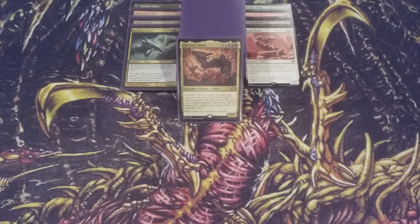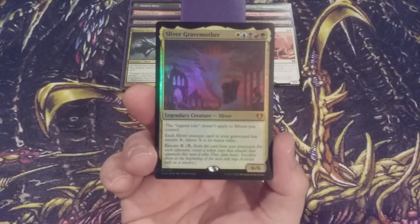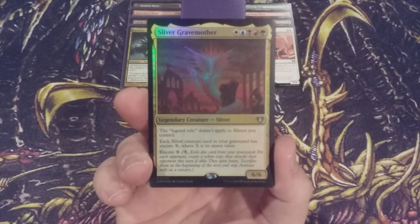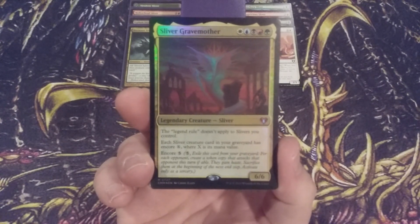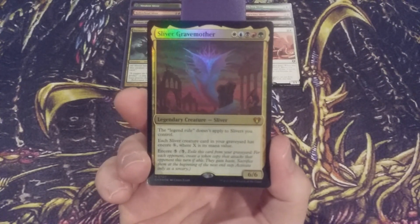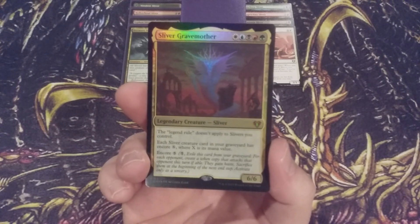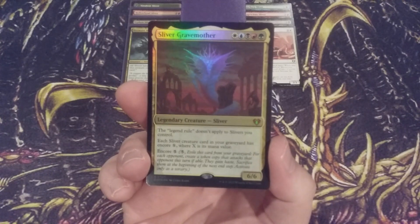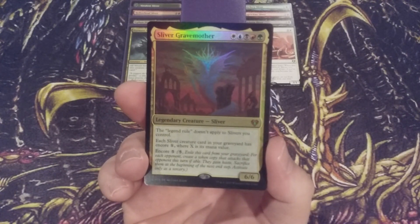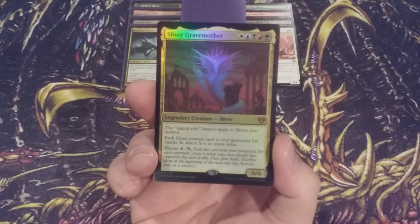MTGBC, there you have it — four brand new Slivers in and four Slivers coming out. But we're not done yet. We're going to take a moment to talk about a Sliver that should not go into your Sliver deck: the Sliver Grave Mother. Here is the latest, most recent, newest legendary five-color Sliver — so this can be your commander, a 6/6 in white, blue, black, red, and green. It's unfortunate we couldn't go back to the 7/7. The Grave Mother makes it so the Legend Rule for our Slivers does not apply. We'll come back to that after explaining all of Sliver Grave Mother's abilities.